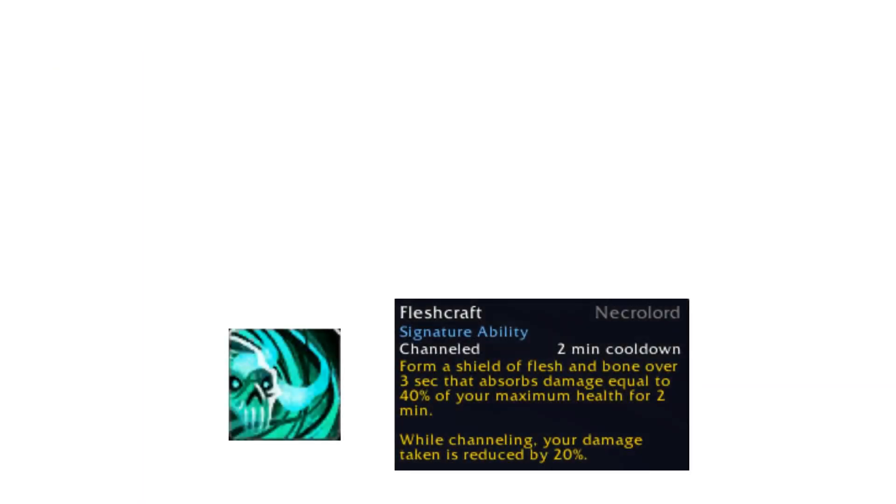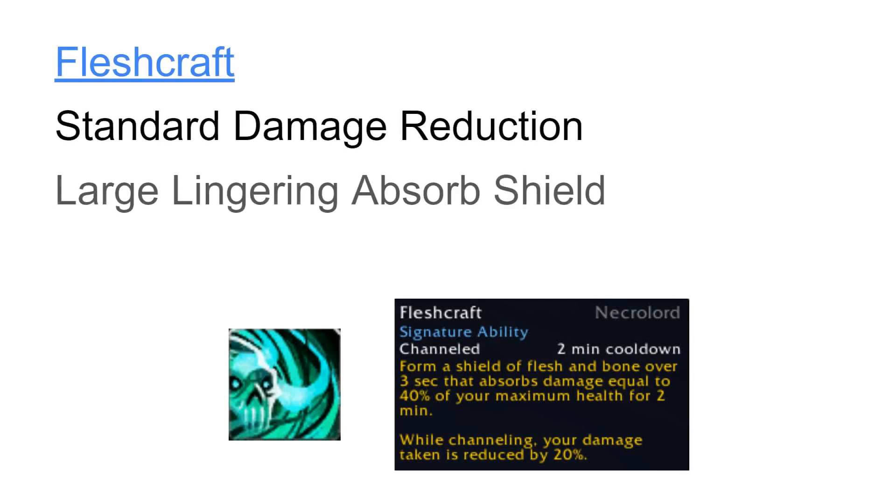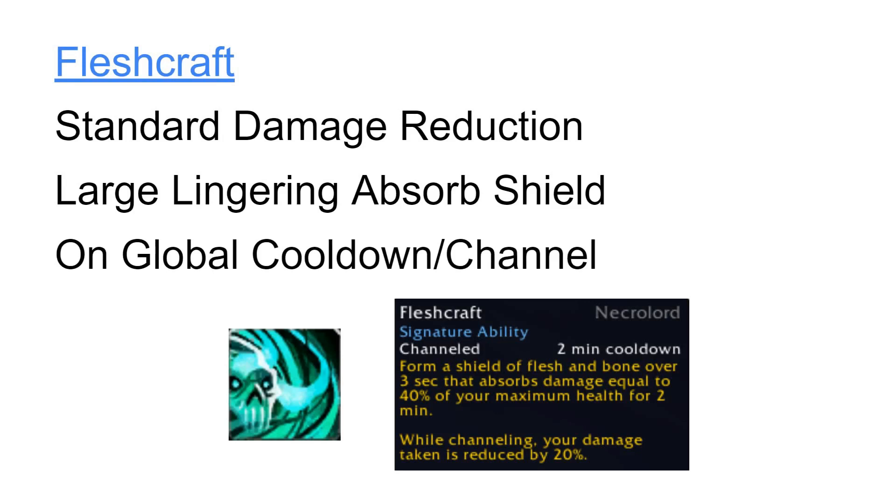Fleshcraft is the second of two Covenant-specific defensive cooldowns. Its effect is a standard damage reduction while active, and it also creates a lingering absorb shield over its duration. But you must channel the ability for its duration to gain full damage reduction and shield effects. We are able to dodge and parry while channeling, so it is perfectly fine to use this while actively tanking enemies, even if it is a little clunky to stand still and channel for three seconds. However, because of the lingering absorb shield effect, you can also choose to use this ability when you are not actively tanking, just for the generated shield.